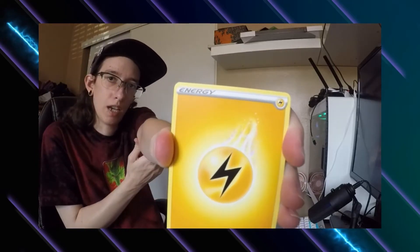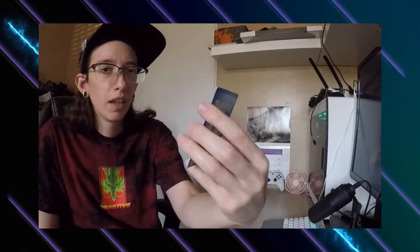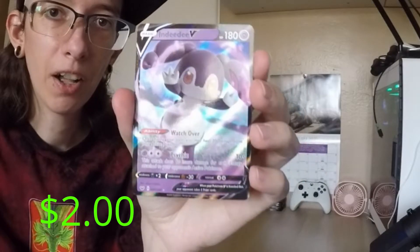Last pack now. Electric energy, Dotterler, Sunflora, Ribombee, Cinccino, Sableye — he looks very concerned. My reverse holo is Seaking. Last card of the five-dollar packs — I see something, might be good, I see a little bit of shine. It's an N-card. I really like the purples and blues — with the holographic foil it just makes it pop. Going to sleeve this one up.